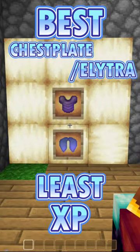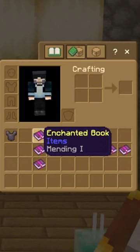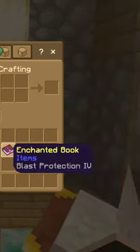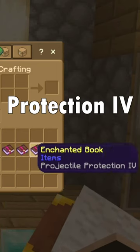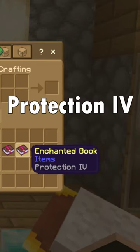How to get the best chestplate and elytra using the least amount of XP. Starting with your netherite chestplate, you're going to need the Book of Mending 1, Unbreaking 3, Thorns 3, and then your choice of Blast Protection 4, Protection 4, Projectile Protection 4, or Fire Protection 4. In this example, we're going to use Protection 4.